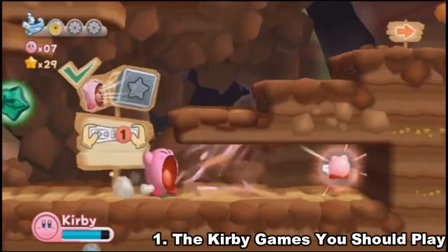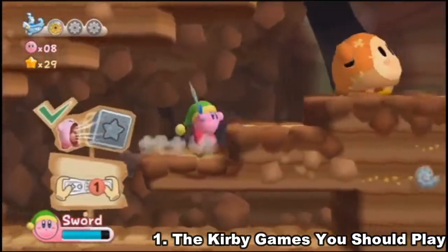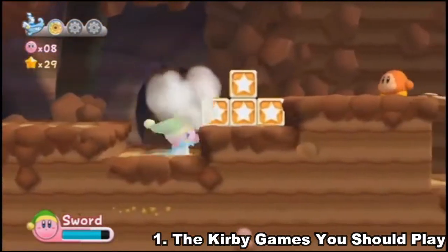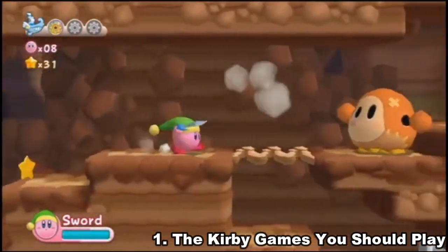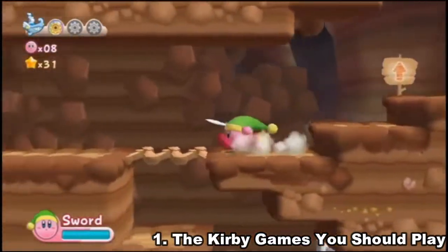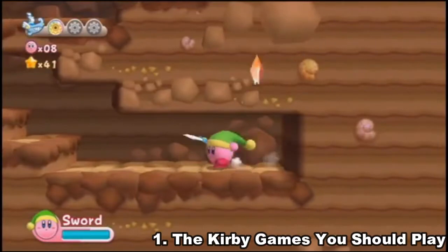So I would not recommend Star Allies being your first Kirby game. Return to Dream Land I believe is $20 on the Wii U eShop. I'm not 100% sure about Planet Robobot on the Wii U eShop, but I think you could get it for $20 to $30 on the 3DS. Star Allies usually retails for $60 — I wouldn't buy it for $60. The most I would pay for it would be $40, but you could probably go on to online seller sites like eBay to try to find it at a more discounted price.